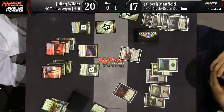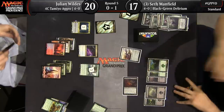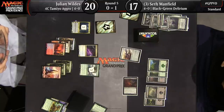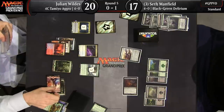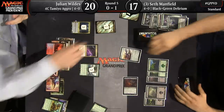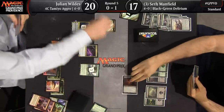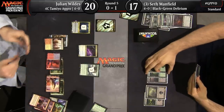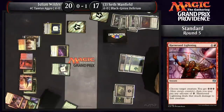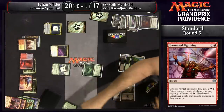Seth deciding he'd rather not let Julian draw more cards — Tamiyo dies and the Pilgrim's Eye gets to see another day. Seth passed the turn with all that mana — if I'm Seth, I'm thinking at least a Spell Queller is coming out here. Harnessed Lightning takes down the Pilgrim's Eye, and a second Harnessed Lightning generating enough energy to take down the Mindwreck Demon. A nice sequence of Harnessed Lightnings for Julian — two spells for two creatures.